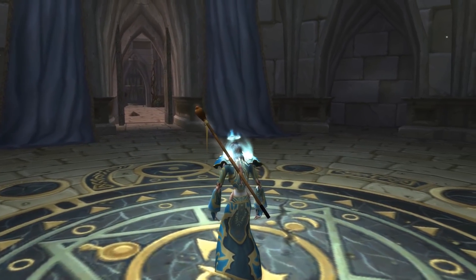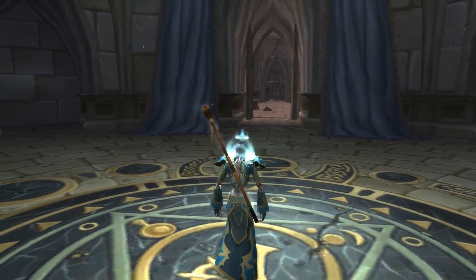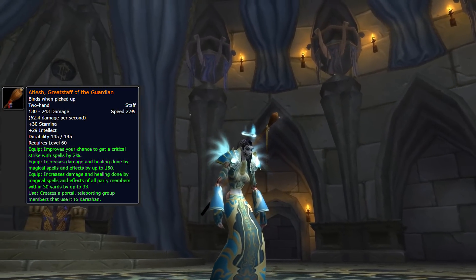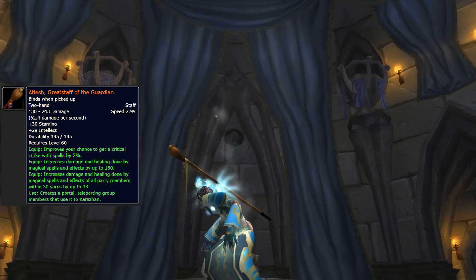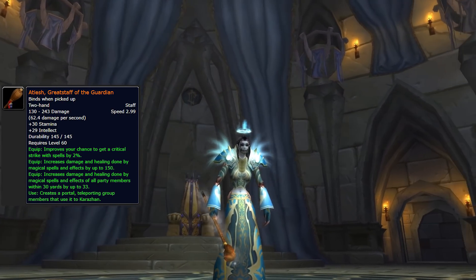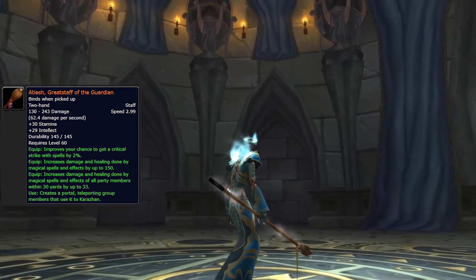I do want to touch on the legendaries — these won't be part of the top 10 list, but these are really just awesome iconic weapons as well. The first one is Atiesh, Great Staff of the Guardian. As you can see, it's not the most amazing thing visually — it kind of just looks like a brown stick. But there are some cool aspects to the weapon; the stats are so strong.